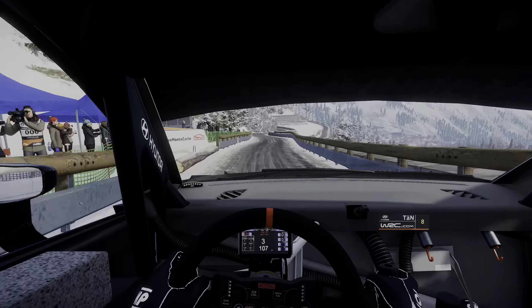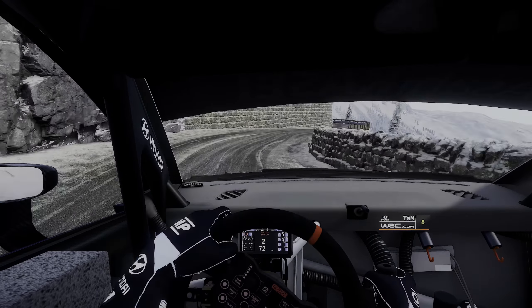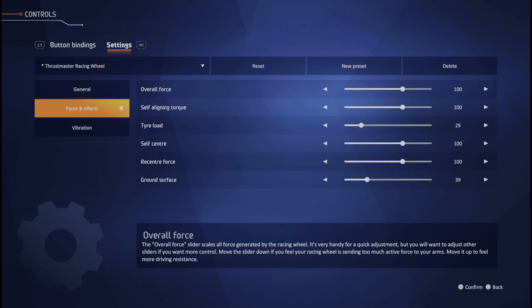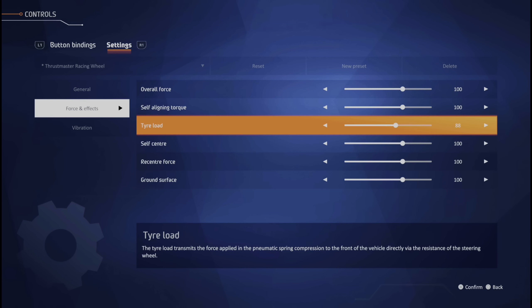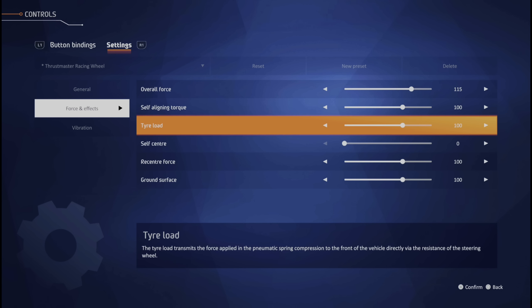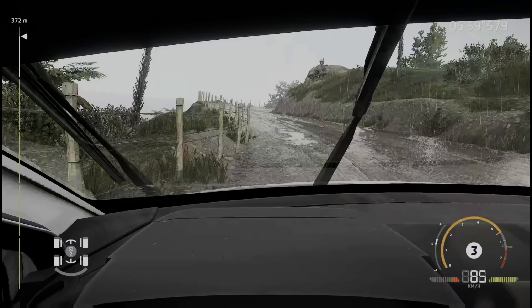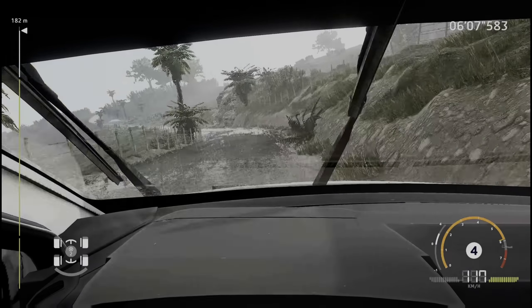Let's get back to WRC Generations and start with the bad impressions. At first, I thought the force feedback was total garbage, as I could hardly catch or maintain drifts or feel what the wheels were doing. But this relates to bad default settings. If you have a force feedback wheel, go into the settings and take a look — it's all defaulted for casual Mario Kart racers. Raise the two dampened forces up to 100 and lower the artificial centering force to zero or close to zero. Then you'll suddenly have a similar feeling from the cars as in DR2 or real life, with the wheels turning in the direction of movement rather than turning straight all the time. The bad impression here is the bad default setting, potentially putting off sim racers who just try out the game.